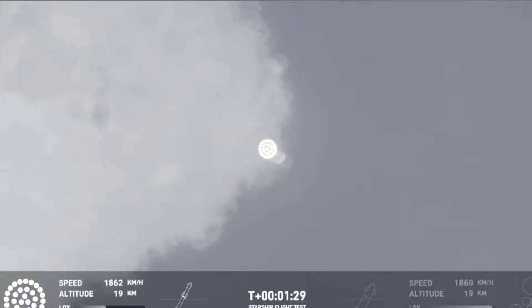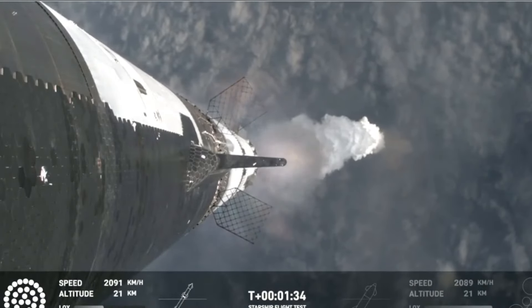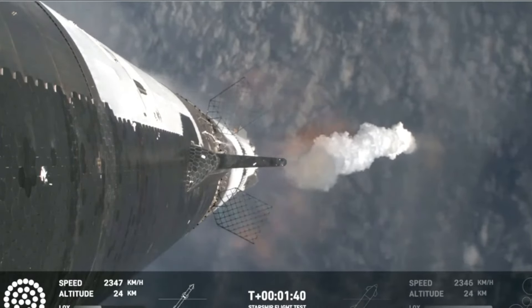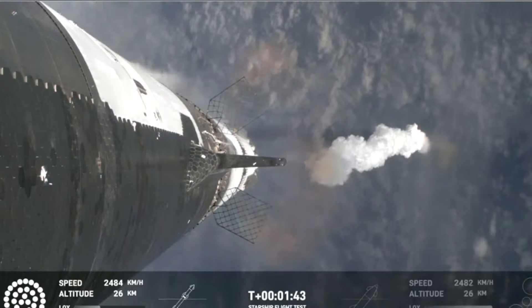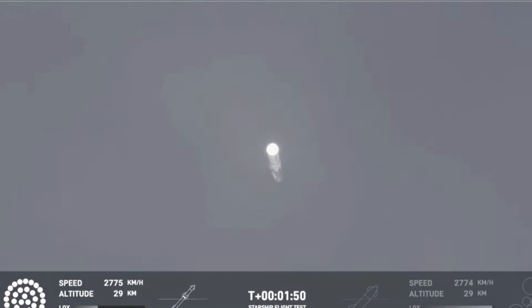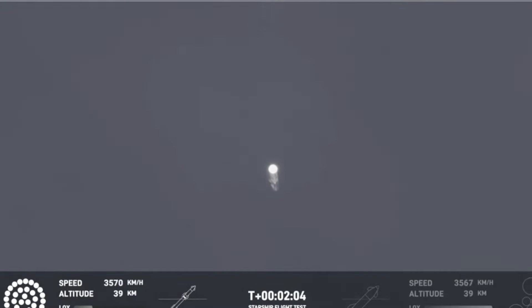The next major milestone is going to be a hot staging maneuver. We're going to be doing that in just about 90 seconds. To do that, we're going to shut down all but the three center Raptor engines on Super Heavy — that'll be our MECO, our Main Engines Cut Off. Then the clamps holding the two stages together are going to release. Starship's second stage will ignite its engines — the RVACs first, then the sea-level engines right after, splayed out at about a 15-degree angle. Those six engines will push Starship off of the booster.